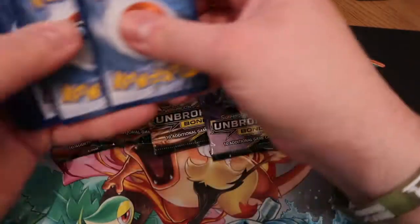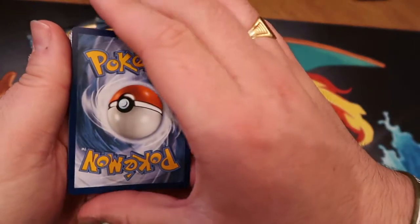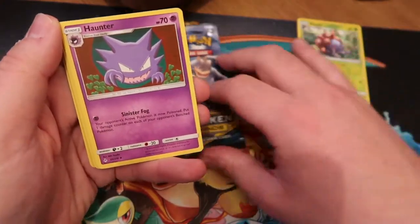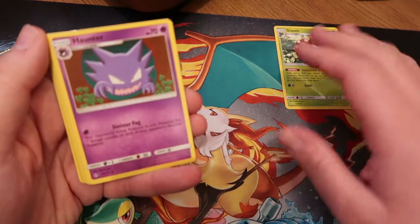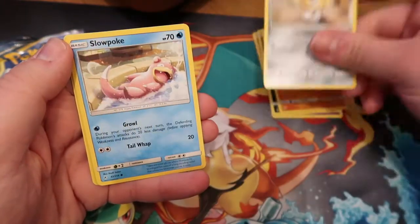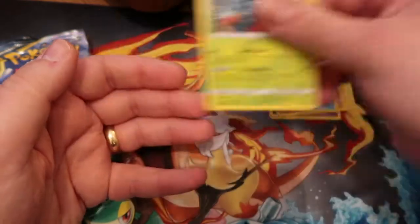I'm going to start with these five packs. Count with me from three to one and guess the energy — are you ready? Three, two, one... it's a Lightning energy! Starting off with Gloom. I'll be putting these in order as we go: Haunter, Clefairy, Pikachu, Murkrow, Rhyhorn, Melttan, Slowpoke, Cleffa, and Tangrowth.